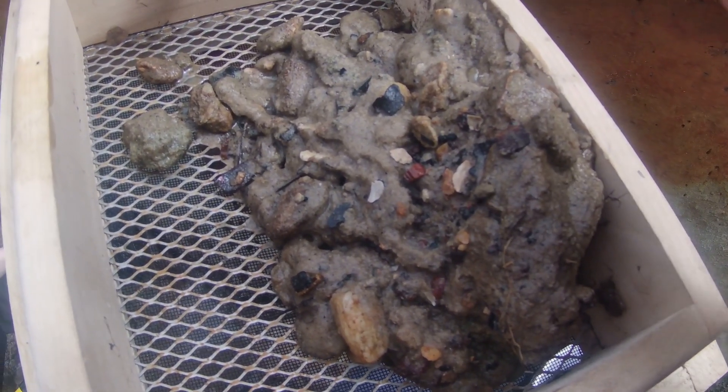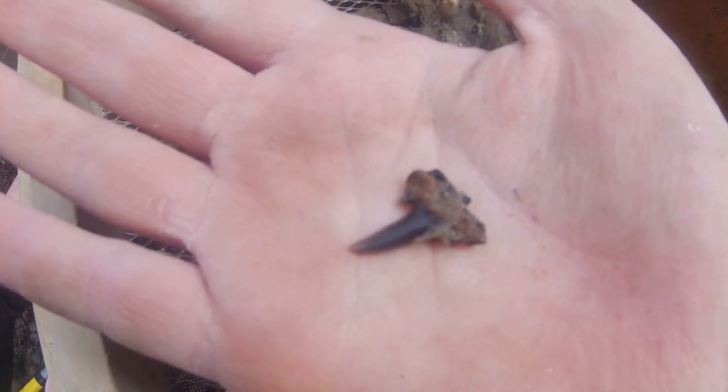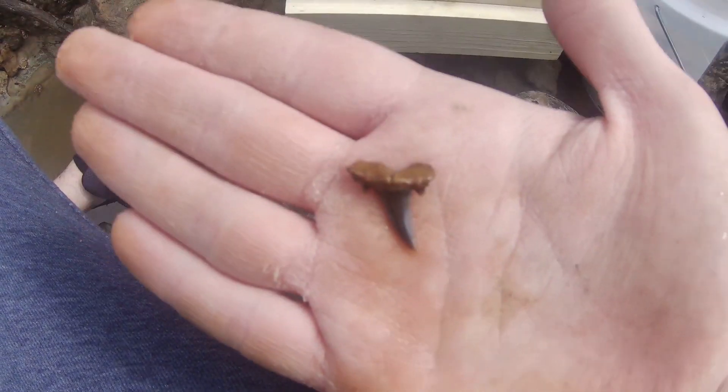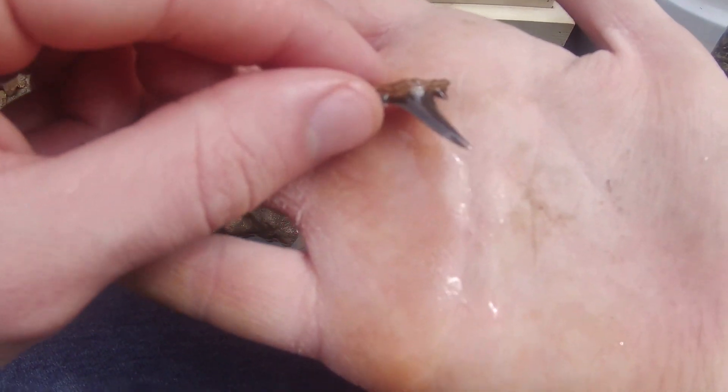Does it have the side cusp? It does — I'm gonna have to clean that one off. Yes, the color on it is beautiful. It's got that orange, like an orange stripe running down the middle. It's got the tiniest bit of root erosion or fracture, but other than that that is an amazing tooth.